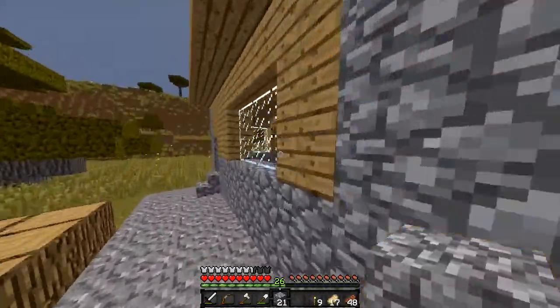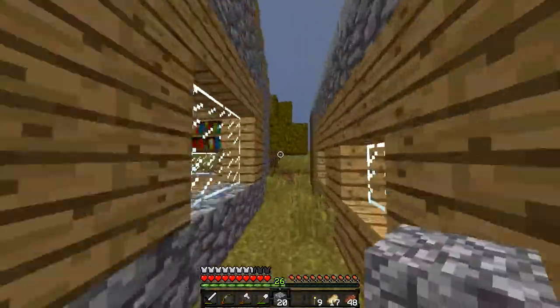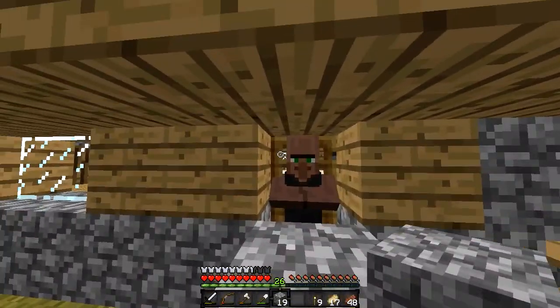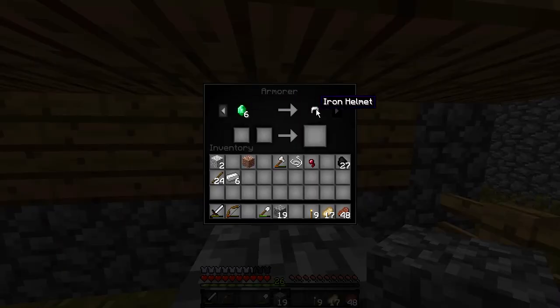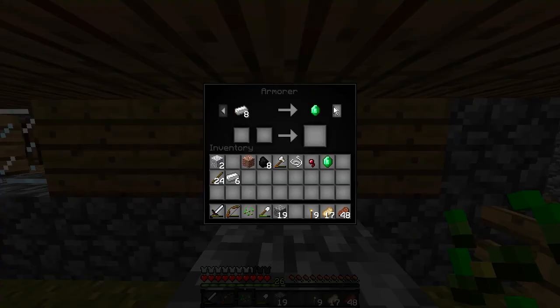I'll block that off and check over here — I believe all the villagers are in this house, so we'll just build over here. Inside there's a villager offering 19 coal for emeralds, and 6 emeralds for an iron helmet. Let's do this trade and see if we can unlock anything. We have an emerald now. He also unlocked 8 iron for an emerald — this guy is actually pretty good.